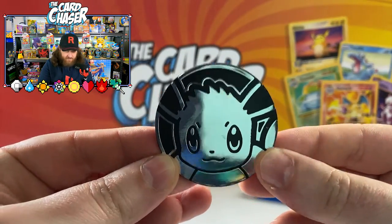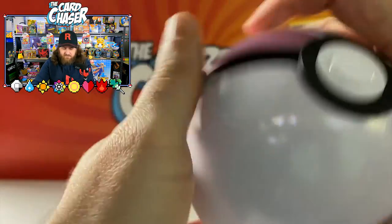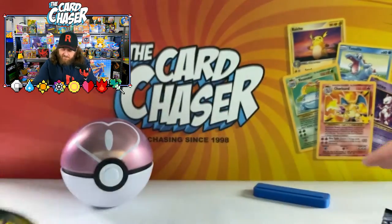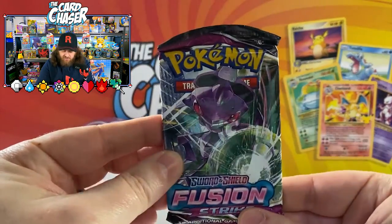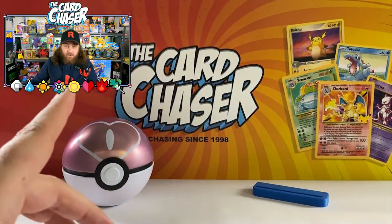There is the Eevee coin and obviously there is the love ball. Let me put that back together and sit it there at the back so we can all enjoy. We've got Evolving Skies, Chilling Rain, and Fusion Strike — and for the hell of it we'll open up this Astral Radiance here because I've been finding heaps of them. But first let's have a look at one of my graded cards.